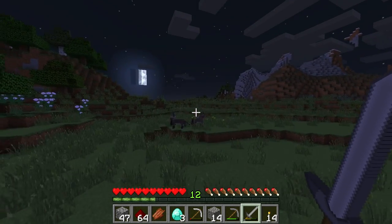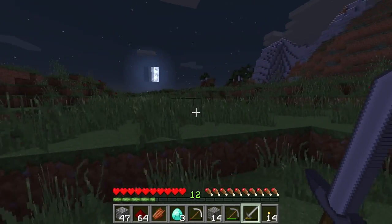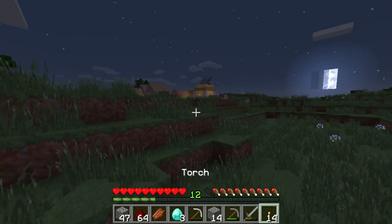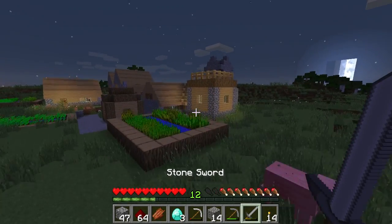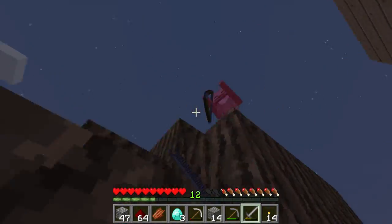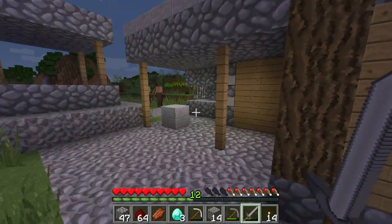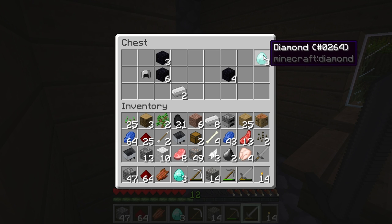There are a whole bunch of biomes — I'm pretty sure we've got a mesa, a desert, and a very small snow biome somewhere. Oh, a village! This might be a good place to set up temporarily while we get on our feet. I wonder if there's a blacksmith house and, more to the point, if it's been raided. There is a blacksmith house!